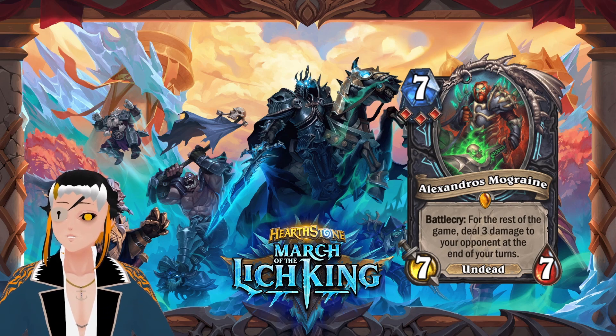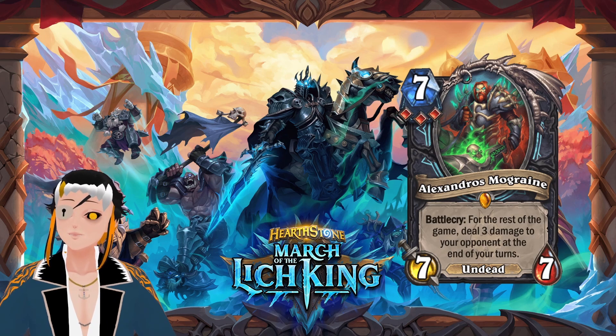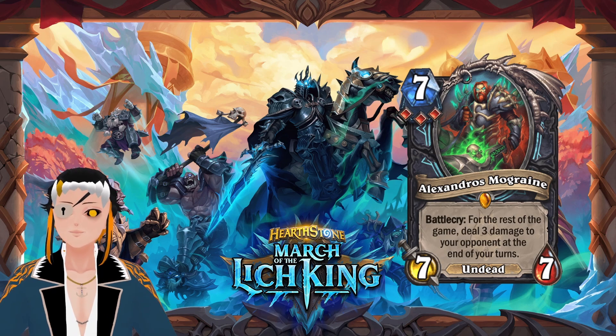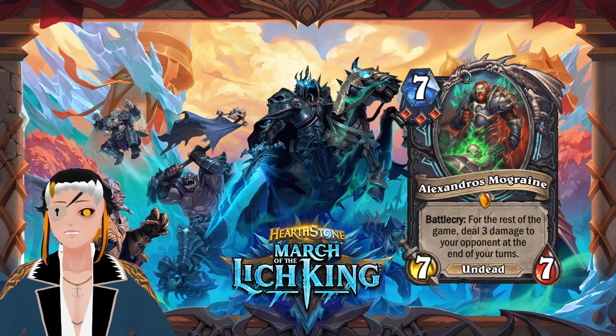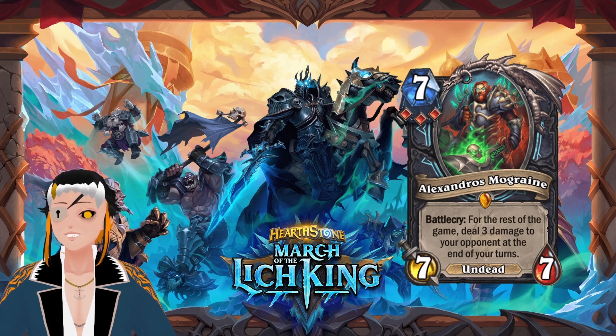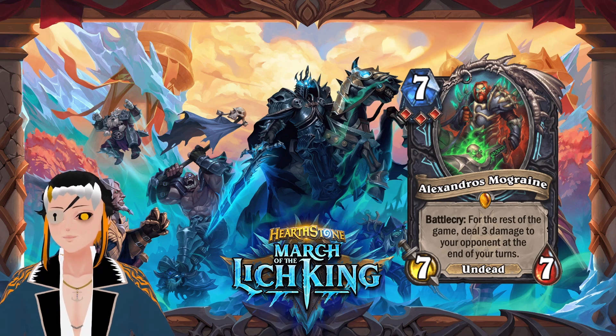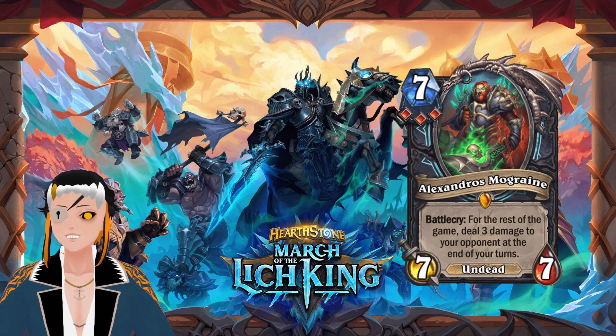With the blood rune generating card, Alexandros could be generated and additional copies ramp up the effect incredibly fast. Brann Bronzebeard really needs to rotate out — I don't know how many powerful battlecry minions need to be printed before it's clear that Brann is a problem in standard. Blood DK has very powerful battlecry minions in this and Patchwork, which can nuke your opponent's life or wipe cards from hand, deck, and field. Maybe Brann should only repeat the first battlecry each turn, or something needs to change before this becomes a huge issue.